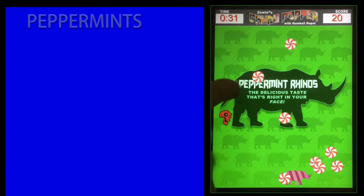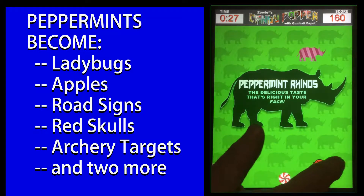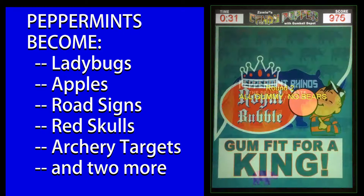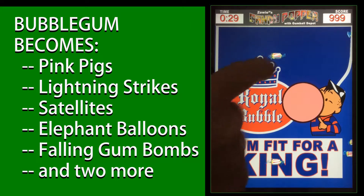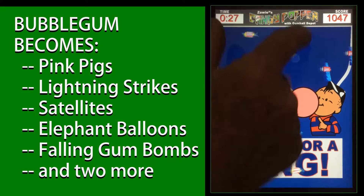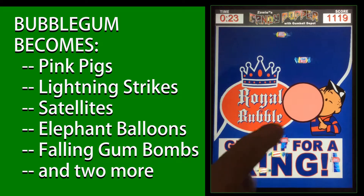Candy Popper invites players to touch the screen to see peppermints become ladybugs, apples, road signs, or red skulls. Bubble gum becomes pink pigs, lightning strikes, satellites, elephant balloons, falling gum bombs, and other surprising results.